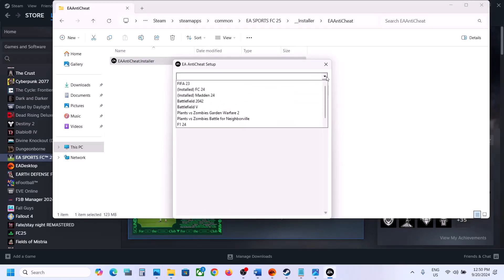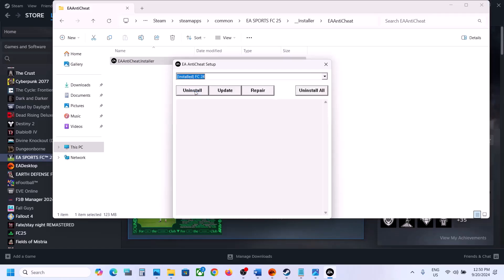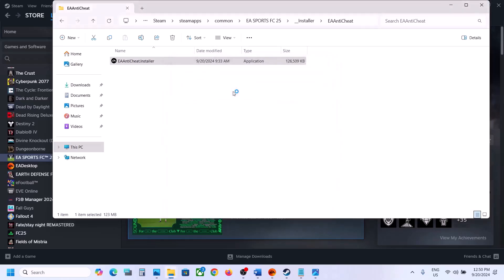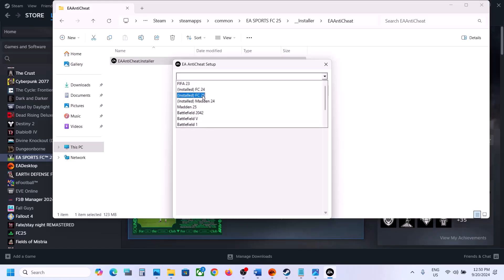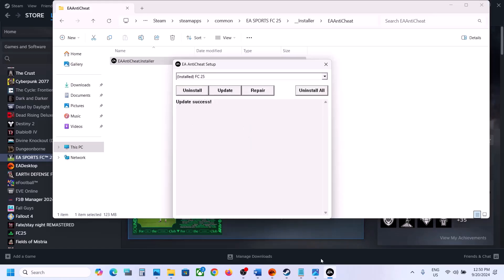From the drop-down, select FC 25. If you see FC 25, select it. If you don't see FC 25, select FC 24 and click Update. Once that update is successful, go back, select FC 25, click Update again, and once the update is successful, launch the game and check if the issue is resolved.